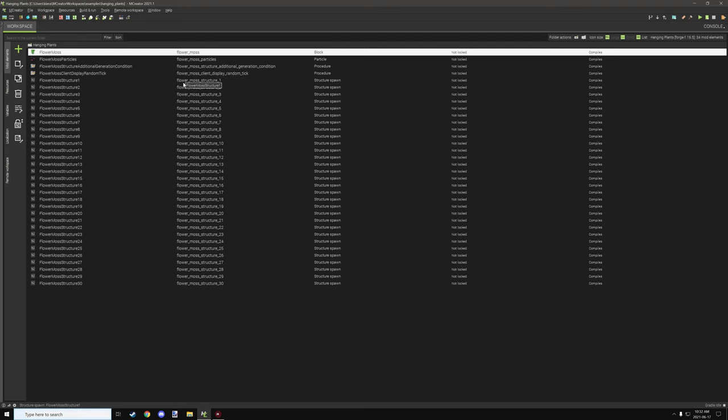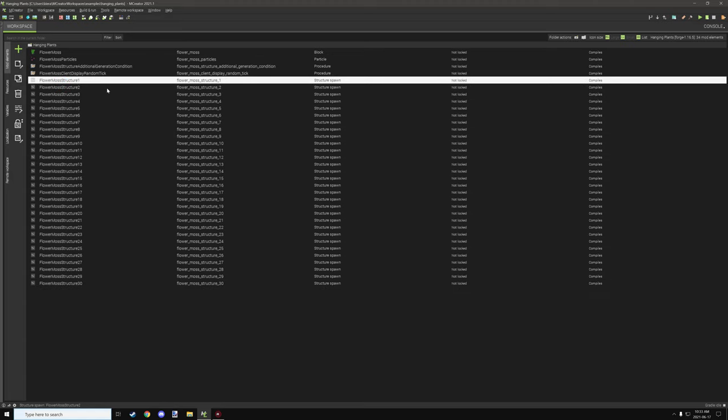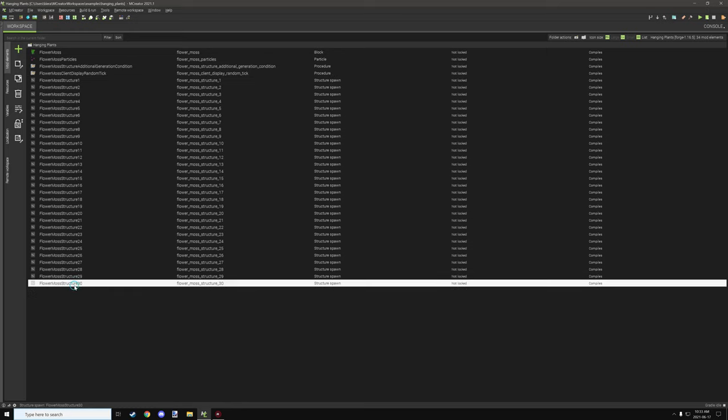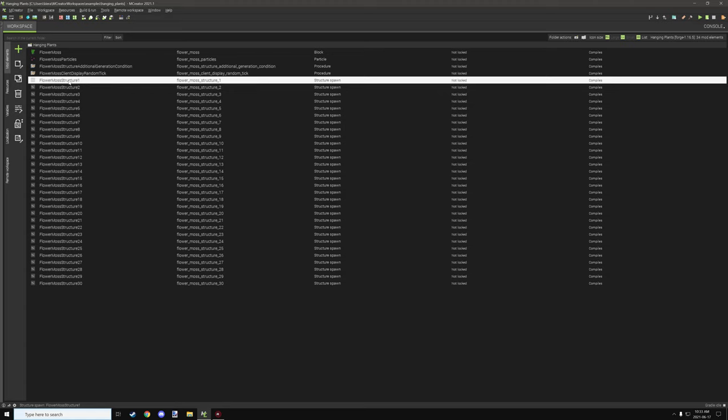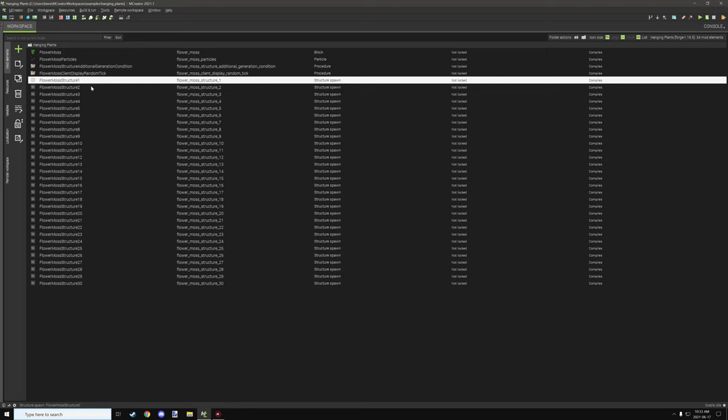There are only about five main components to build up this particular project, and a lot of them are the structures themselves. We have about 30 structures here in order to generate that amount of plants. It takes quite a few structures to generate a small number of plants due to the difficulty of generating things underground. All the other structures are duplicates of number one, just renamed — so if we cover number one we cover all of them.